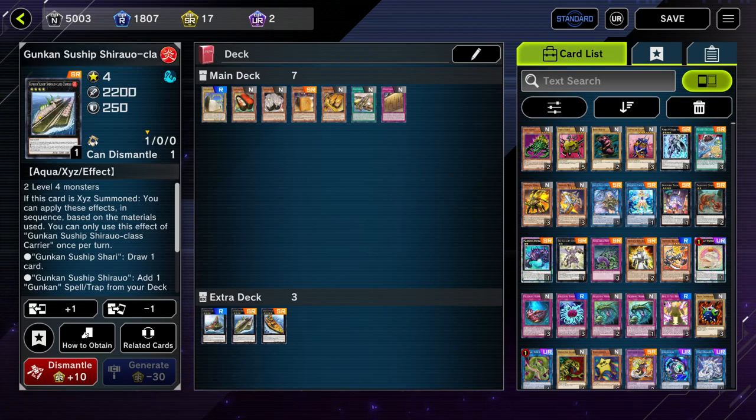The pros and cons of the deck are very simple. The first pro is it's very simple to pilot — once you understand the combo lines and the fact that Shari needs to be in your hand almost all the time to enable your combos, it's pretty easy to play. The lines aren't that difficult; there are some diverging lines depending on the extra deck you want to play, but mostly it's very easy to pilot.